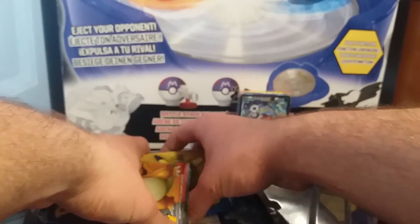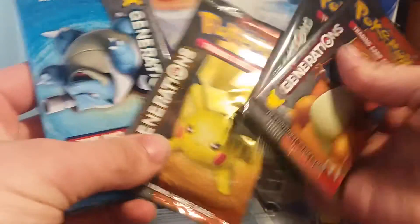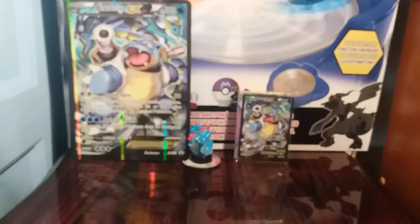Now guys, you do get four packs — Pokemon Generations: Charizard, Venusaur, Blastoise, and Pikachu — and we have a code card to hide. We also get this jumbo Blastoise EX card. Look at this guys, the Blastoise EX jumbo card looks awesome — I'm gonna stick that at the back.